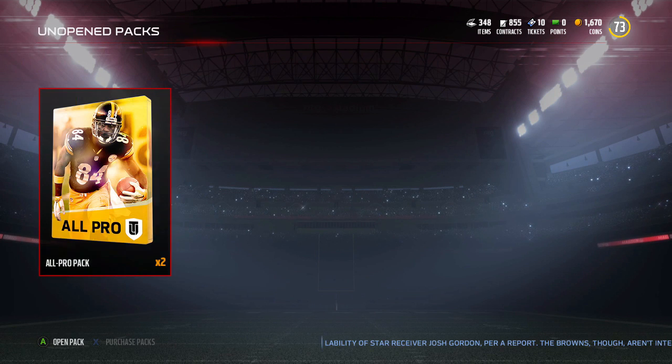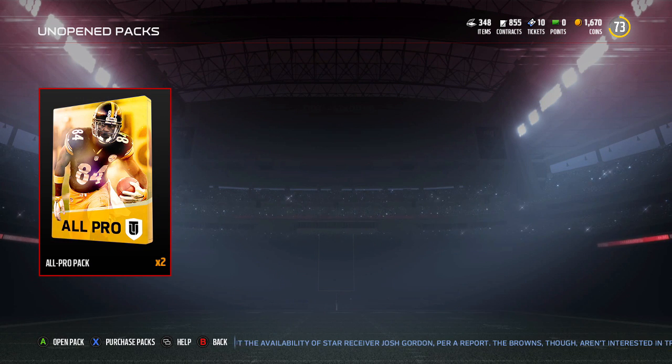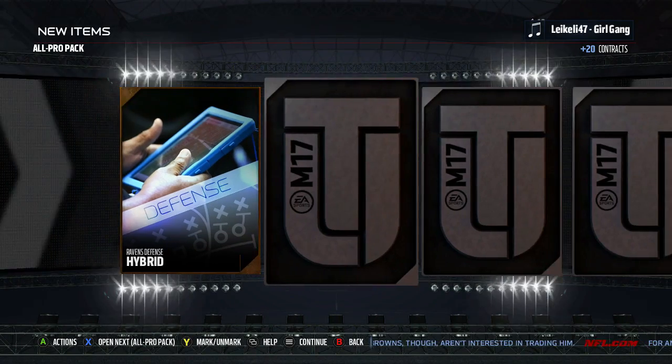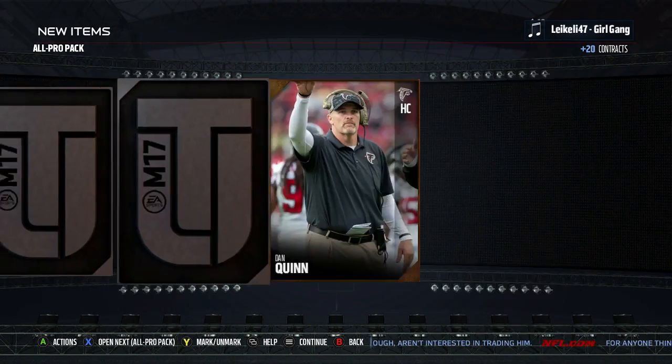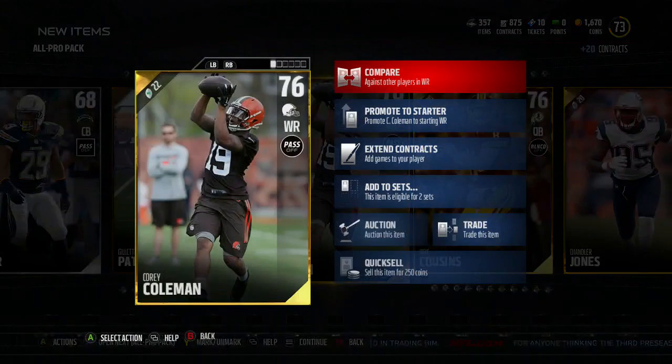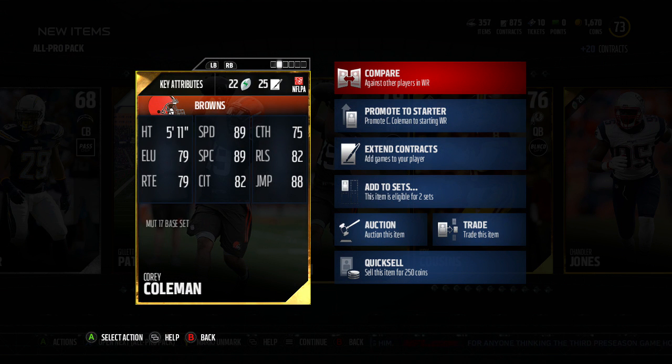Two packs left. Kurt Cousins — we are nearly done. Corey Coleman, what's up? 89 speed, 75 catch, 89 spectacular catch, 82 catching in traffic, 88 jump, 82 release. Not too elusive, route running's a little poor, but he's got good speed, good spectacular catching, good catching in traffic, and his release is pretty good. 476 gold — I ain't mad at that at all.